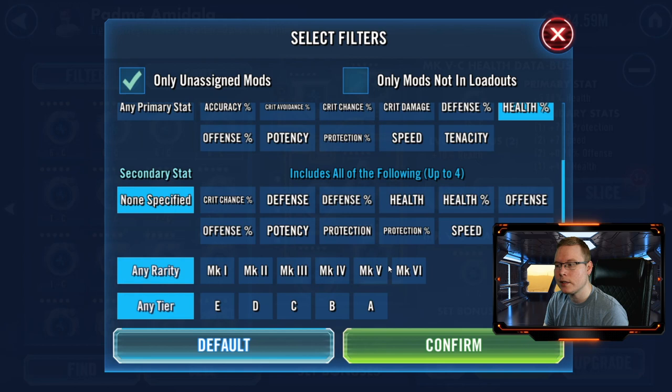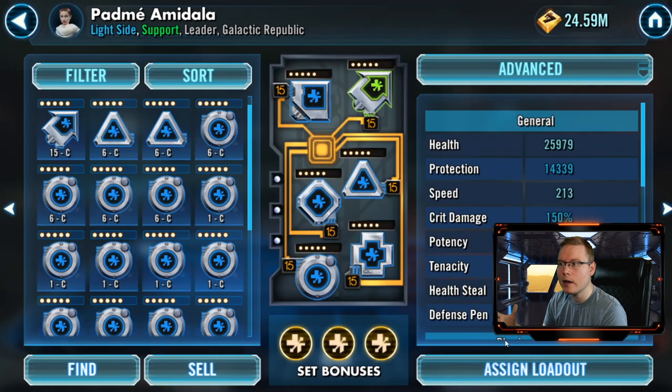You can also select the tier and rarity — there are five-dot and six-dot mods and those types of things. You can also search from other characters, so if you want to pull a mod off another character and put it on the character you're currently modding, you can do that here. It's a great way to find your mods easily.